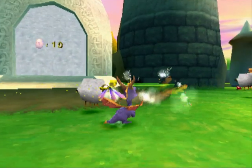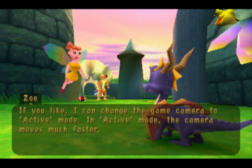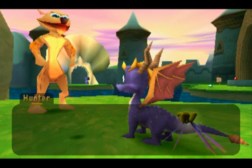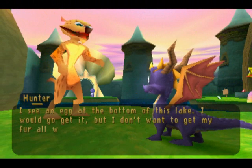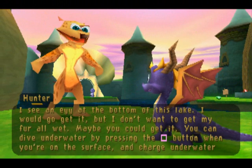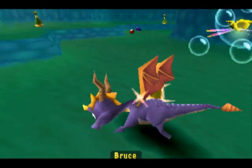That is very weird how a portal is linked to the eggs of dragons. Your game camera is currently in passive mode. Yeah, I want to keep it that way. Camera moves much faster if it's in active mode — I think I'm going to pass. But I can go back to her if I want to change it. I see an egg at the bottom of this lake. I would go get it, but I don't want to get my fur all wet — maybe you could get it. You can dive underwater by pressing the square button when you're on the surface, and charge underwater by holding down the square button. Hunter, you're useless — seriously, get yourself a diving suit if you care so much about your fur.